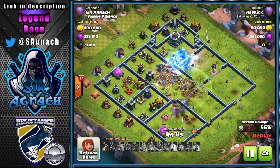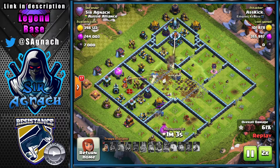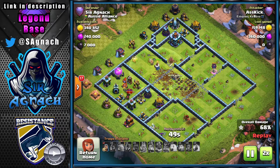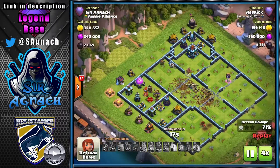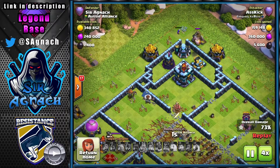Nothing passed to my Town Hall. The Queen is there but she doesn't have her ability, so the cannon ends up killing her. The Warden can't kill the Town Hall by himself so we get a one-star from this base against that attacker.